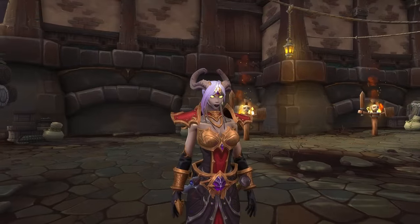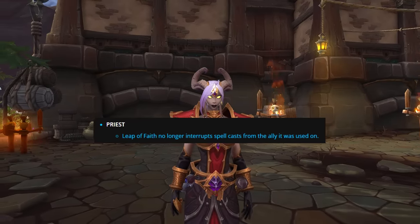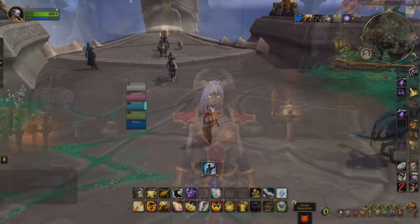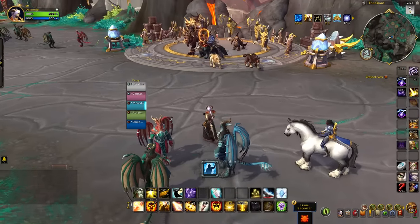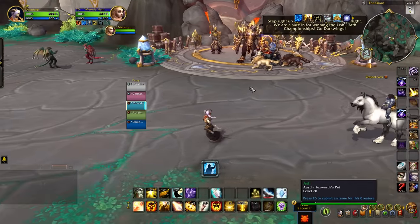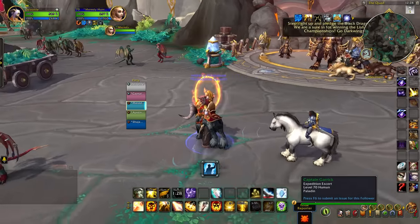Then we have the class of Priest, where for all three specs, Leap of Faith will no longer interrupt your allies' spellcasting. This change makes Leap of Faith a much more usable ability and a lot more party-friendly, and no longer disrupts your allies' casting or any of their abilities while you're using Leap of Faith to plant them in a better location.